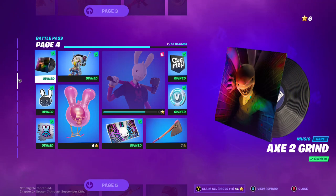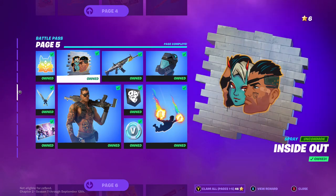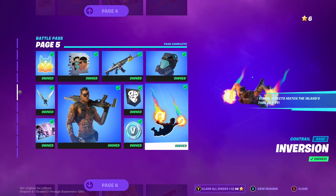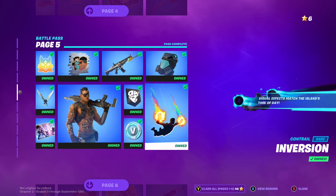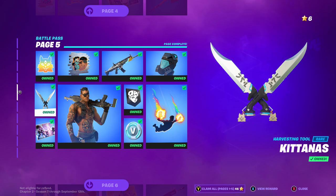Basically page ten. We've got Fever Dream, then we've got this spray, this emoticon, and this spray — kind of weird looking. You'll understand what that means in a sec. This wrap's gonna look like it looks in the picture — that's weird. Then we've got this backbling, and this contrail which changes during the day or night. This is the day version and this is the night version. We've got this banner, this loading screen, Spire Strike — a picture of the spider getting sucked up.